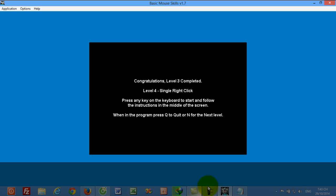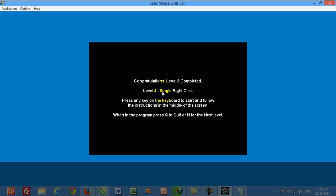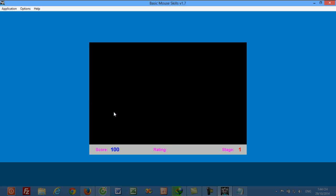Level four: single right click. Press any key on the keyboard to start. That's right. Correct. Well done. Well done. Well done. Correct. Well done. That's right. Correct. Well done. Correct. Congratulations — Level four completed.